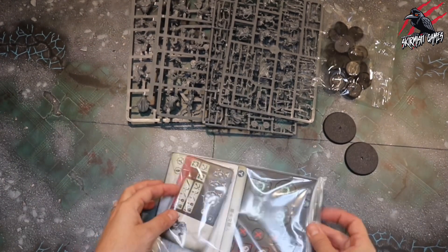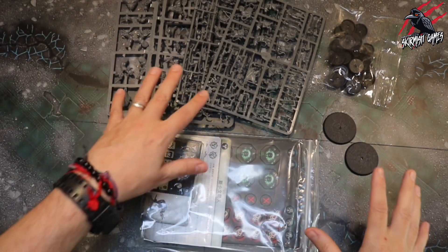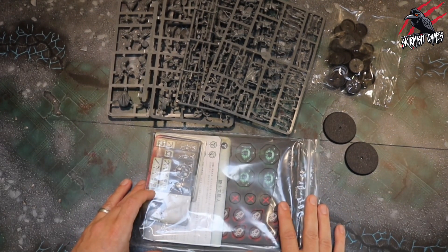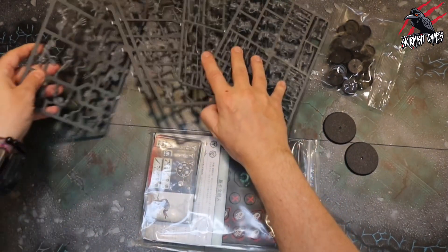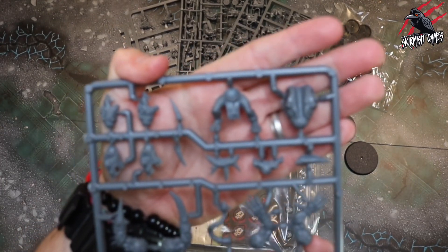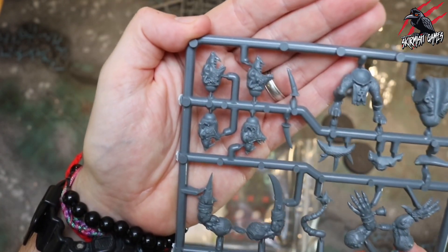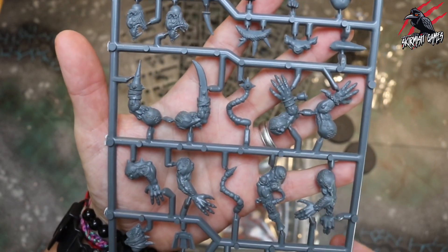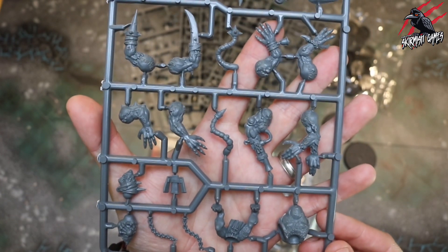We've got our bag with our tokens and all our cards in. In the video I'm going to go through all the sprues and all the cards, looking at each fighter type one at a time to see all the stats and abilities. But let's start with the sprues - I want to look at these Rat Ogres first just to see how big they're going to be. Here's the Rat Ogre sprue and they're looking really cool. I love the heads.